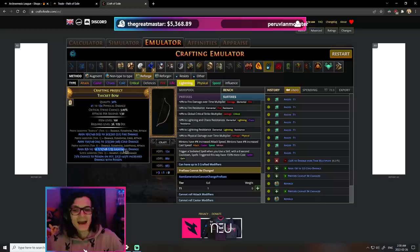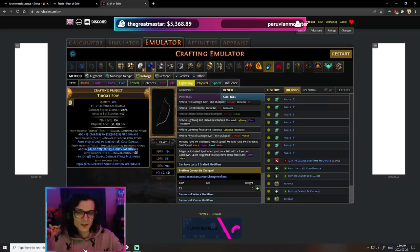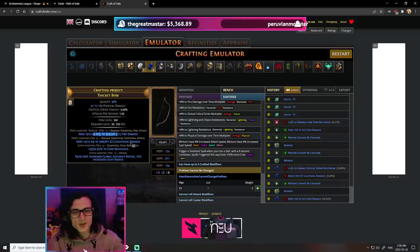The odds of getting tier 1 is roughly 1 in 90 of these reforges. 90 reforges is not too bad, because technically we're only spending about 180 exalts for the 'prefixes cannot be changed' to get our third modifier. The problem is that every time we do this and hit something bad, we need to annul, and the majority of the time we are going to end up killing our bow. This means we have to go back to spamming essences - roughly 200 of them - in order to get another pair of tier 1 mods so that we can do the reforge again.